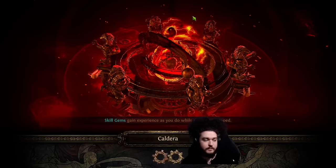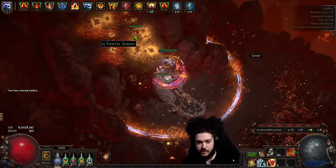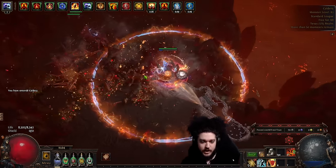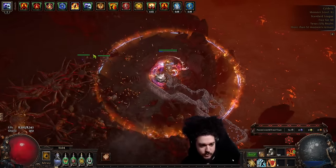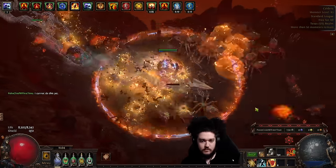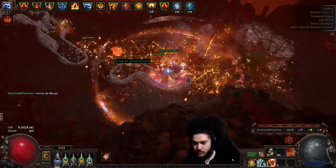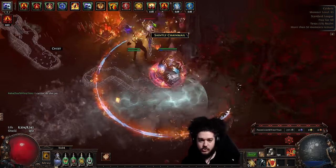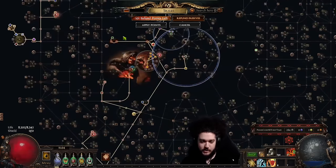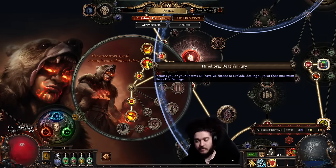I also disabled Herald of Ash there. Essentially what happens is when you kill the pack you see these circles — see how the mobs died, revived, and then died again? That's the ignite proliferation mechanic. These circles here are just killing all the monsters; these are actually close to multi-million damage ignites. The reason we need ignite chance is because of the Okora's Death Fury ascendancy node: when we explode on the five percent, five percent is not very common.